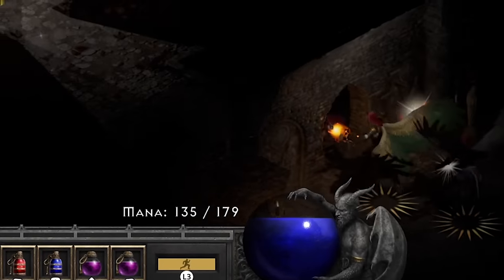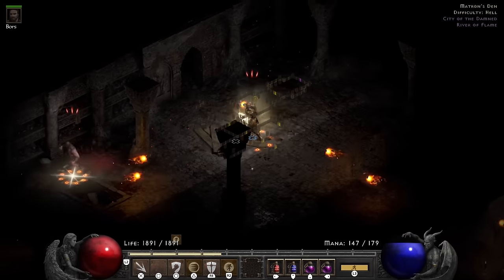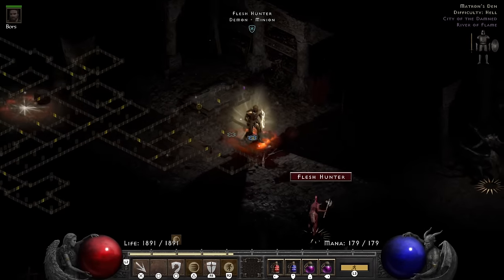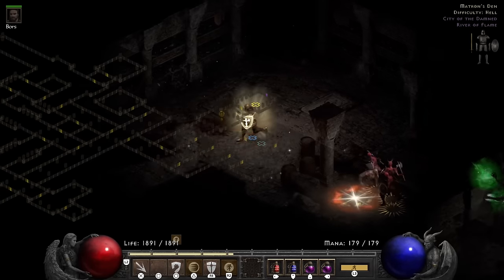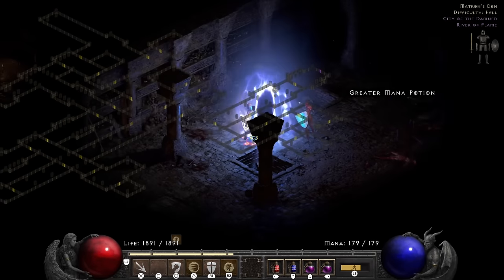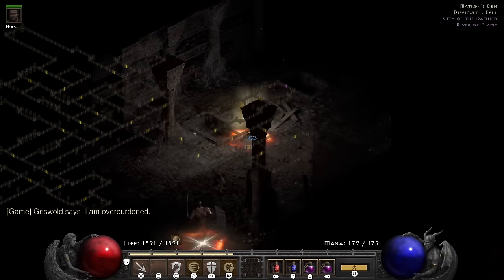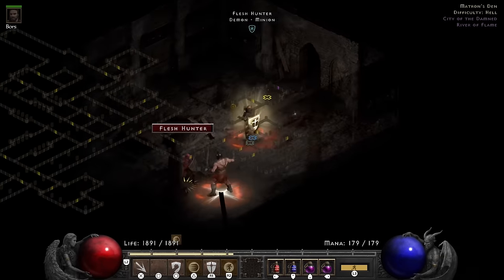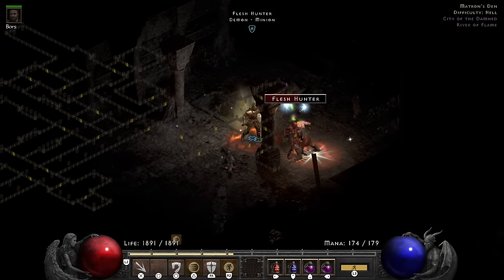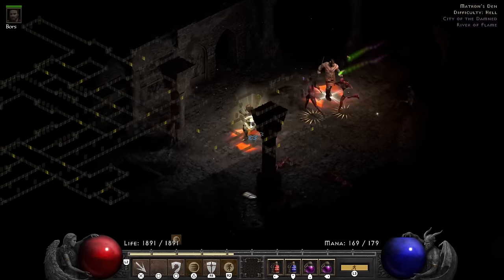I'm like 'nah man, I'm good — I don't want to deal with that.' I go check again — still a Might aura. I went the entire way through. Guess where Lilith is? Yeah, right where that Might aura was. So I make my way in very slowly but surely, because I am absolutely terrified of Might aura Lilith.